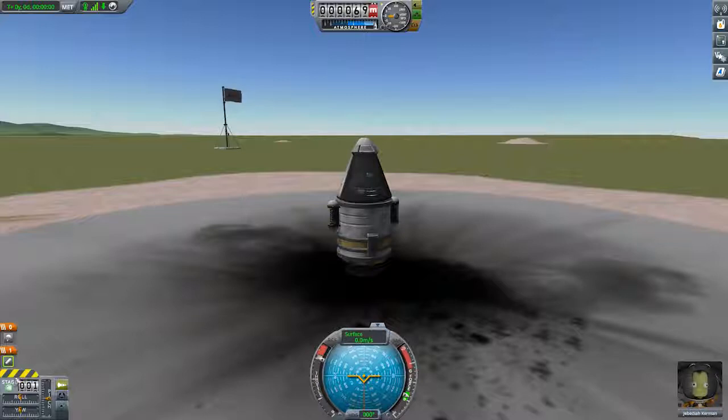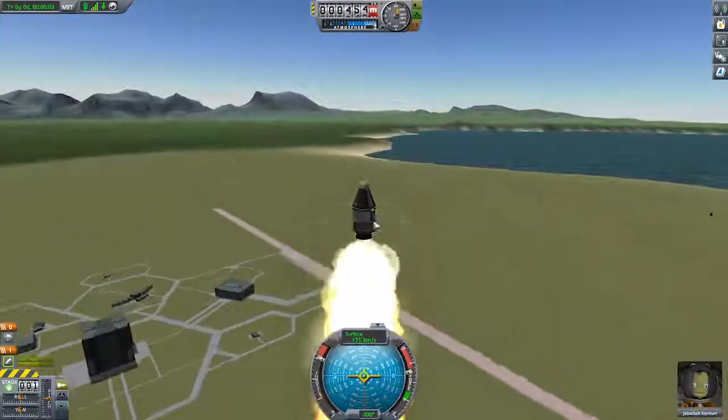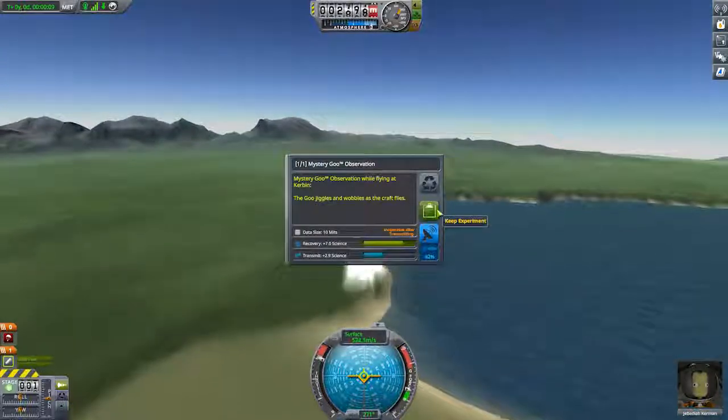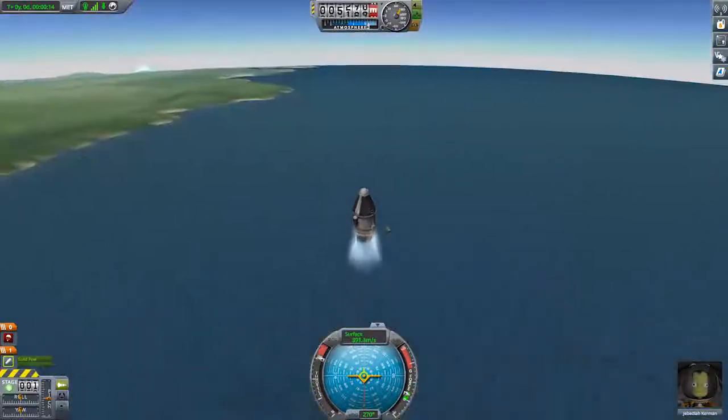Let's get going. Engage throttle. Launch in five, four, three, two, one - we have liftoff! While I'm in the air I'm going to observe this mystery goo as we go up. It wiggles, jiggles and wobbles - and there we go. Jesus, that's quite high.